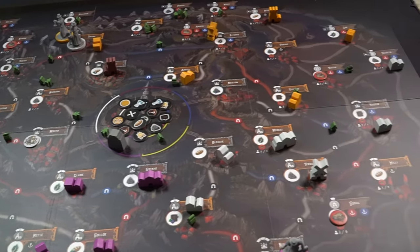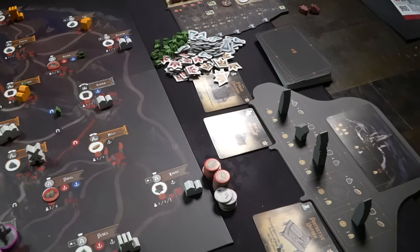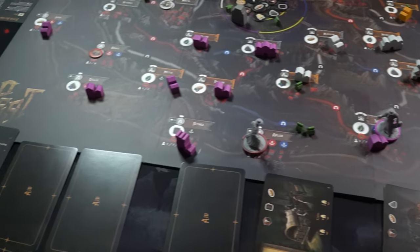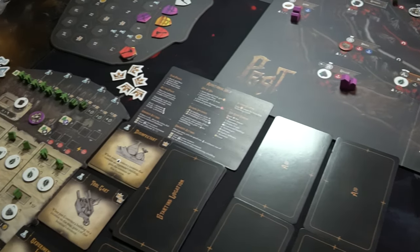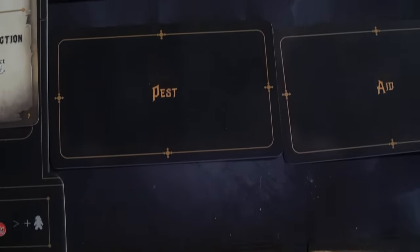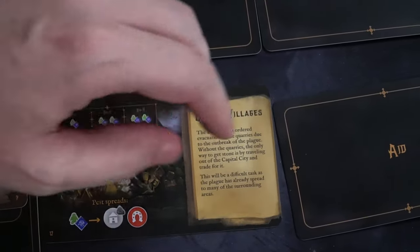In the game Pest, you're playing as a plague doctor. Plague doctors have a history based in medieval Europe where the bubonic plague, the black plague or black death, spread around the countryside and killed millions of people. This game is set in a fantasy world with that type of plague, but instead of the black plague it's called Pest. You're still playing as the plague doctors — the healers that roam from town to town curing the sick.